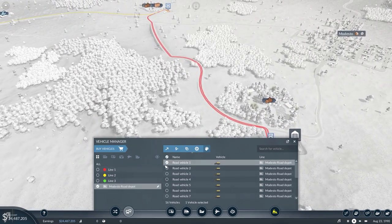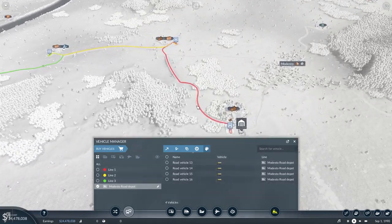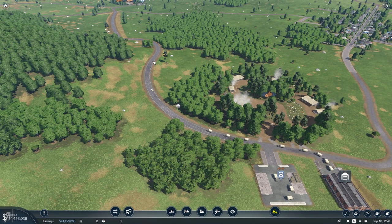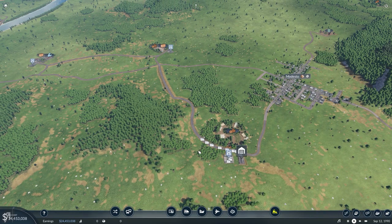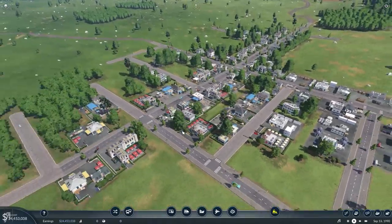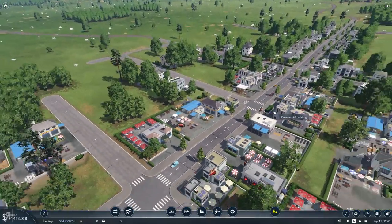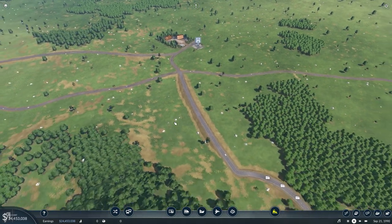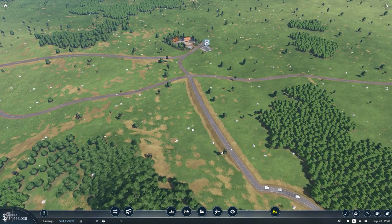We're going to get our first four vehicles tagged for line one, our second four for line two, and our third set for line three. I built a road myself because the only roads already constructed went into Modesto, and I don't want my trucks going through town dealing with traffic congestion and traffic lights — it just takes way too long. So I decided to build my own road.